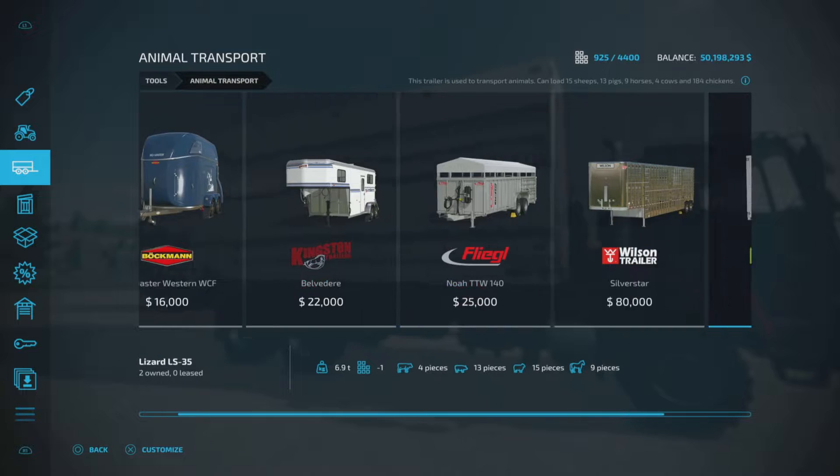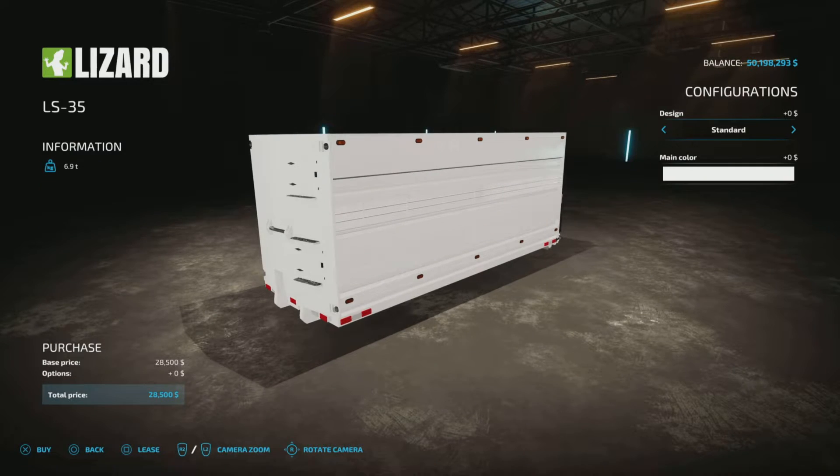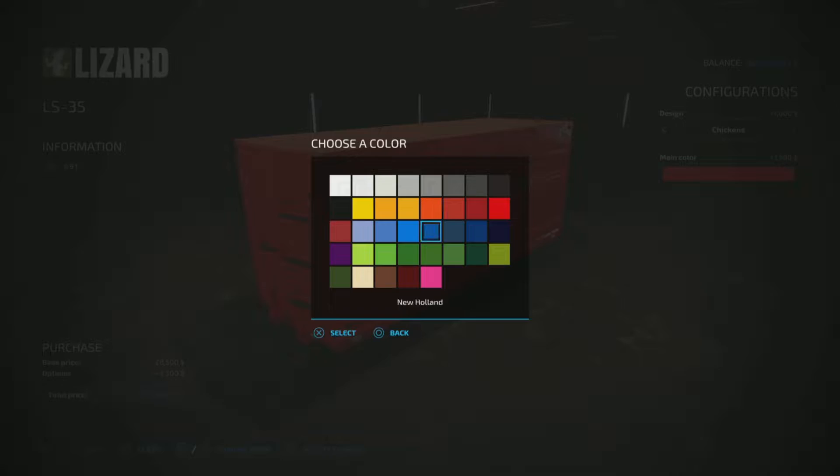Under Animal Transport — there it is. 28,500 dollars, 6.9 tons, 2 slots as I said. It holds 4 cows, 13 pigs, 15 sheep, 9 horses, or 184 chickens. I'll explain that because we have design standard or chickens — if we change it to chickens, it will hold 184 chickens. Colors — we have all the different colors, $1,500 to change the color.